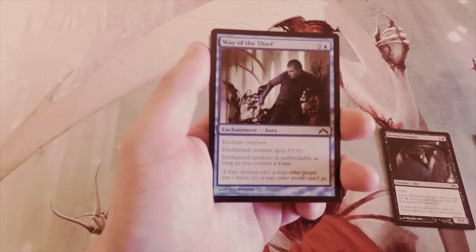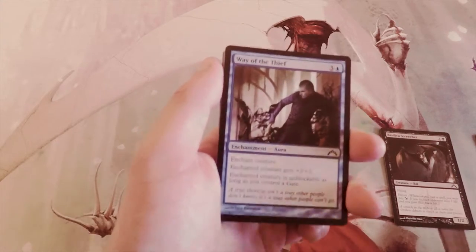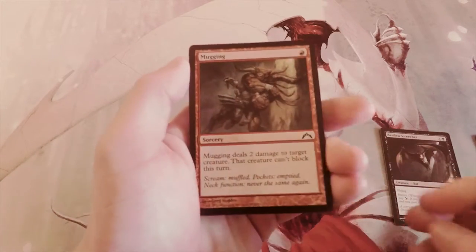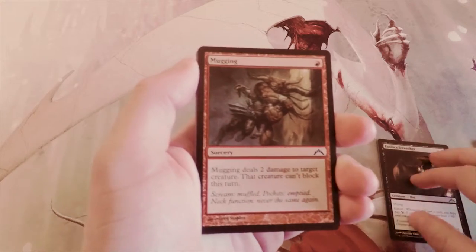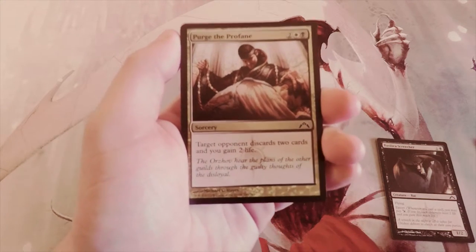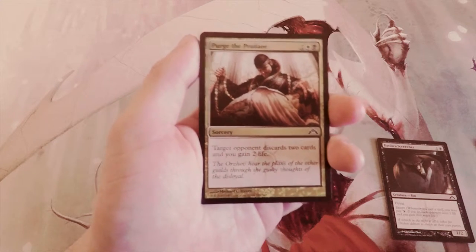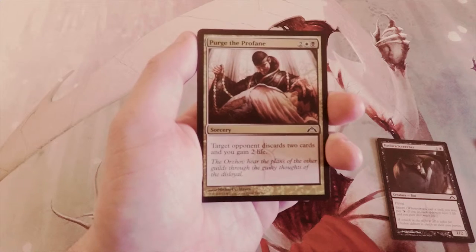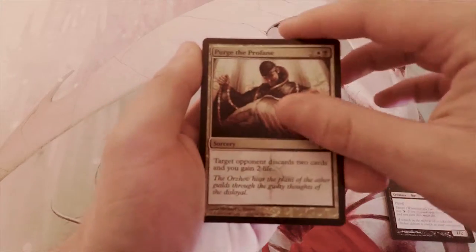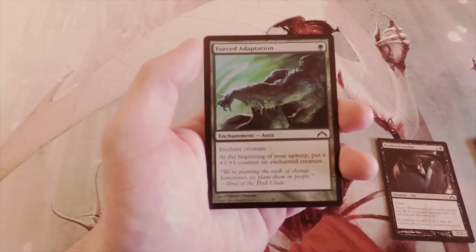Way of the Thief gives a creature +2/+2 and unblockable if you control a gate, for four — not good enough. Mugging deals two damage to target creature and that creature can't block this turn — actually a great card, and I'd consider it if I were in red, but I think the Screecher is better. Purge the Profane costs one white and one black: target opponent discards two cards and you gain two life. It's basically a more expensive Mind Rot, and I don't like Mind Rot even at three, so the two life doesn't make it worth it.